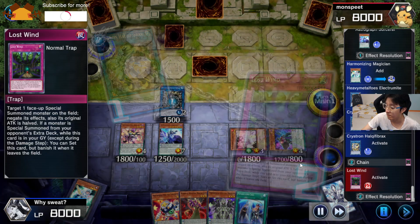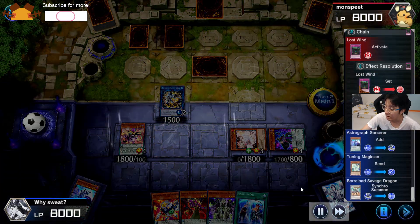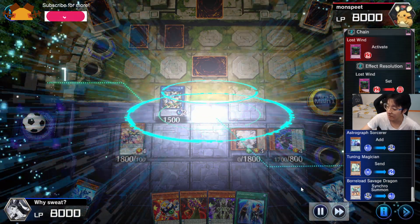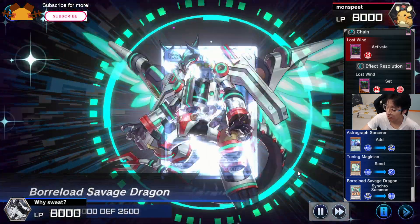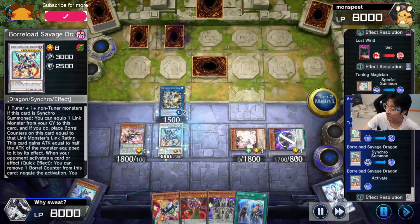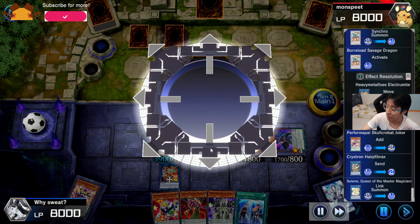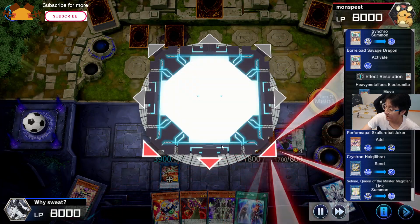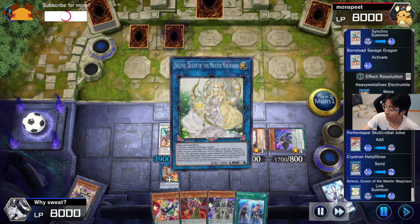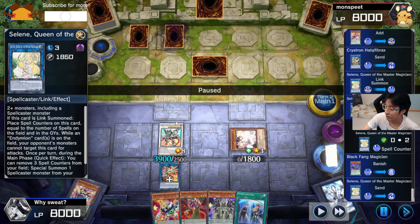After that it's really standard Crystron Halqifibrax / Saryuja Skull Dread play. As you can see, the Ash Blossom is just standing there unable to do anything.